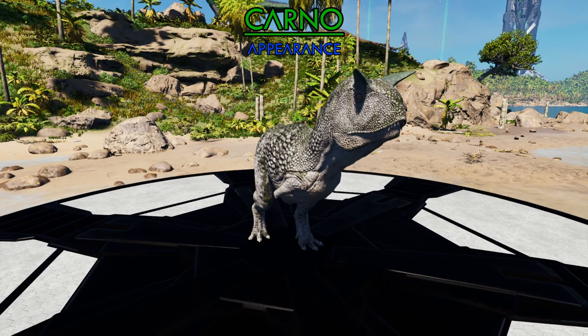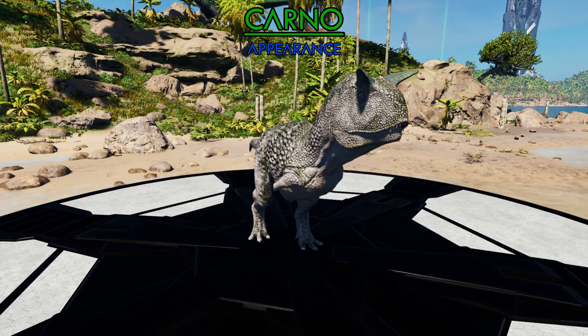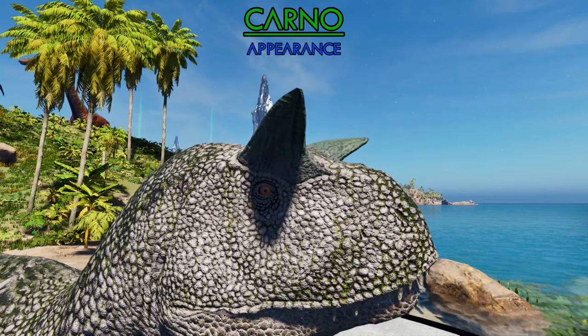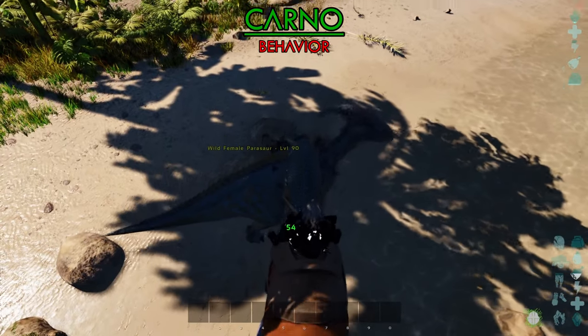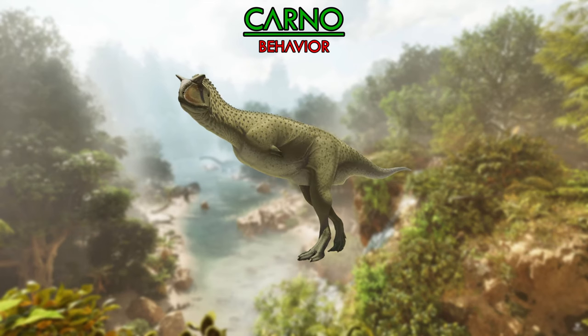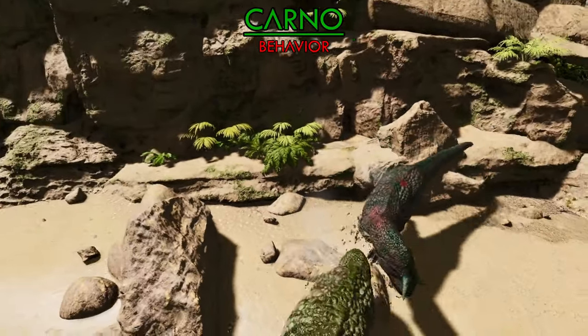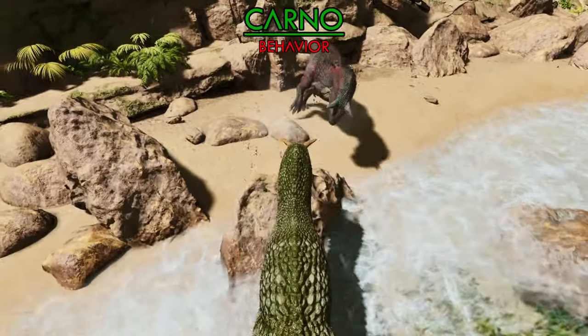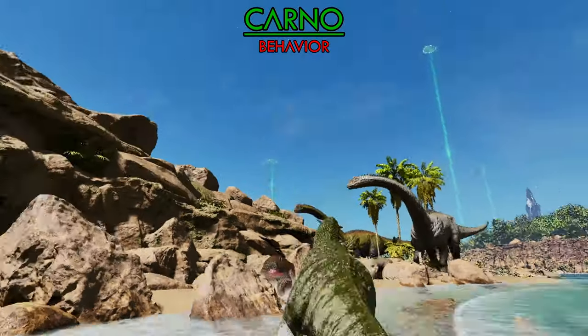Despite being a little upscaled, the Carnotaurus in Ark is a fairly accurate depiction appearance-wise — with the goofy arms and the iconic horns on its head, I think it checks out. Its main ability in Ark is being able to bleed its foes using the horns as its main attack. It's not exactly known in real life what these horns were used for; however, it seems more likely they were used for ramming rivals for mating rights or display purposes rather than direct combat, similar to the modern-day bull.